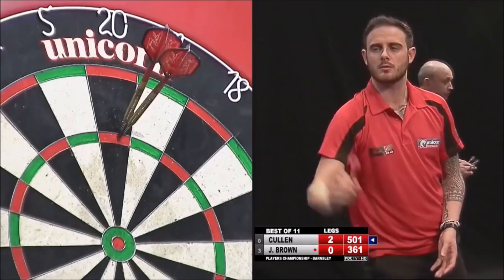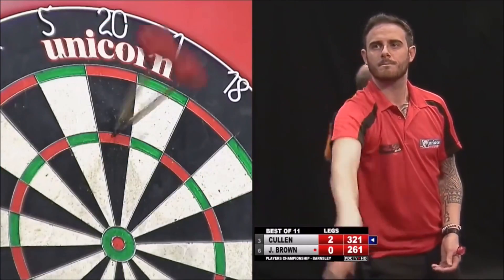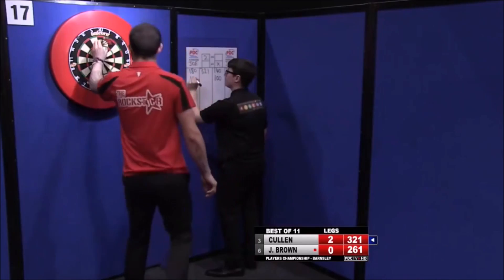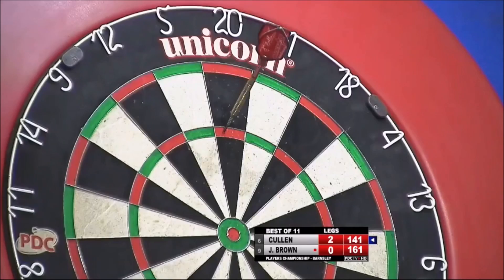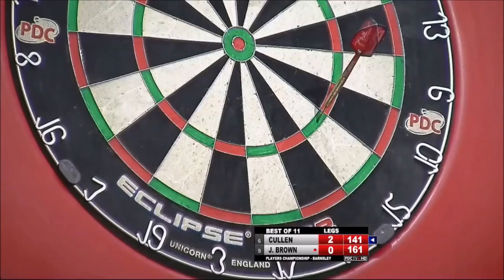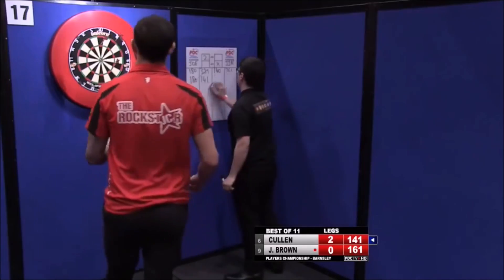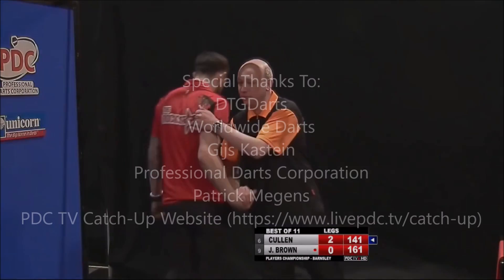It looks a nice dart to follow, and we're going to see this. To Rob Cross, who's on the hunt for a new nickname, but hold your horses — Joe Cullen. Nine-dart finish, two thirds of the way. He's almost there. Double 18 for a 9-dart — and he gets it! Joe Cullen with a perfect leg. Wonderful stuff from the Rock Star, the Bradford man.